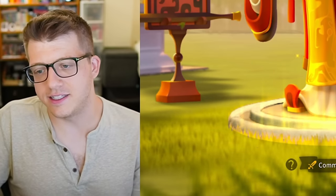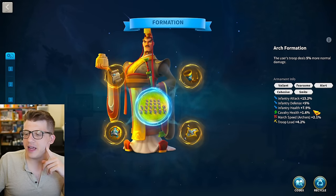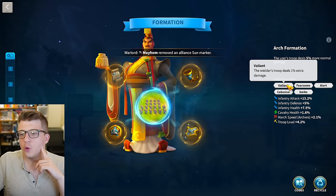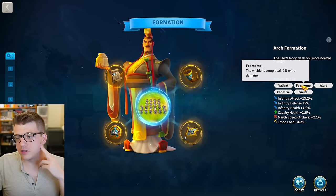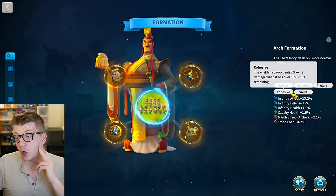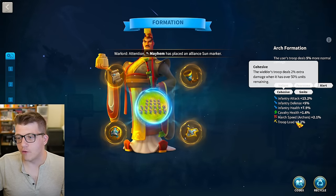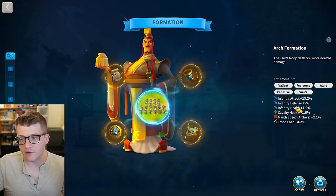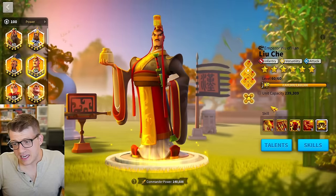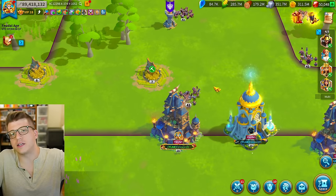Looking at the Luche formation and armaments — this has changed a little bit since last video. We have a ton of attack, decent health, no all damage unfortunately, but we do have five inscriptions: Valiant and Fearsome give extra all damage, Alert gives two and a half percent more counter-attack damage, Cohesive gives two percent all damage when over 50 units remaining — so overall four percent all damage as long as I'm over 50 — and Smite gives two percent more normal damage, which is also two percent more Smite damage.